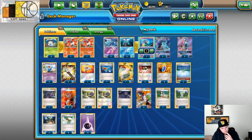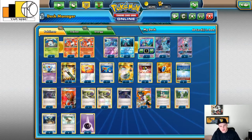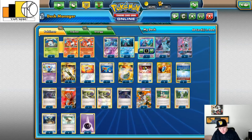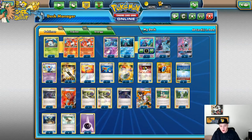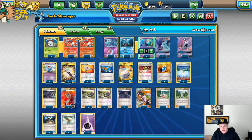Going on to the supporters: we have one Hex Maniac, two Lysander, two N, one Olympia for Switch, three Professor Sycamore, one Teammates, and one Wally.